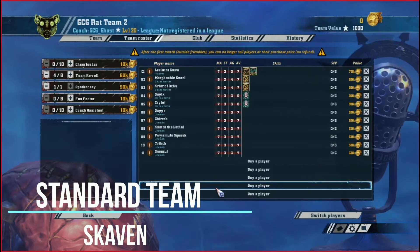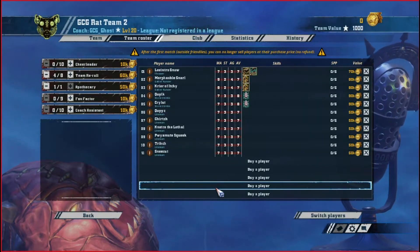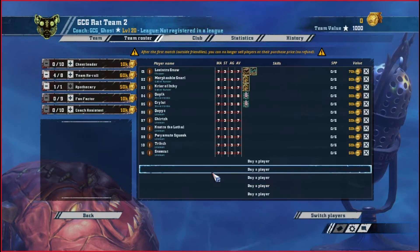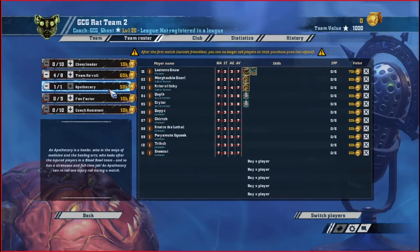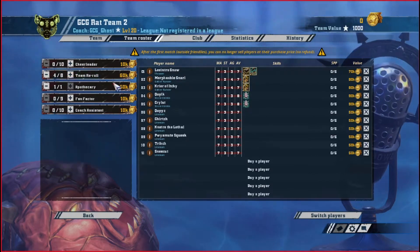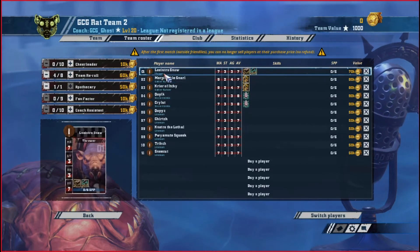What we're going to talk about is our standard Skaven team. We're going with our minimum of three re-rolls and an Apothecary — this time we're going with four. Had a little extra cash, but we're going to move straight into the team.